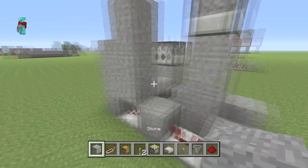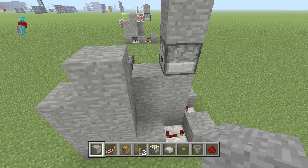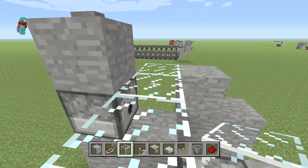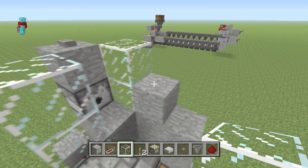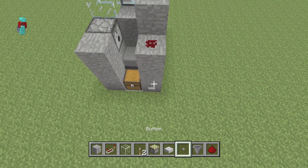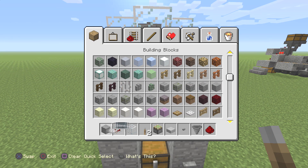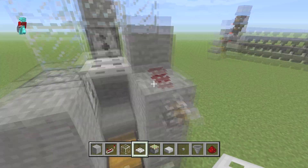Now what we want to do is grab two more solid blocks and put them right there and there. Then we're going to grab the glass and start enclosing what we need to enclose. Right here is going to be where we put our pigs — so let's put this guy here, this guy here, and this guy here as well. Now we're going to do a little trapdoor placement. Let's put this guy right here and a lever right here. The goal of this lever is to send this trapdoor up and down when needed.